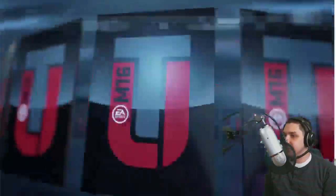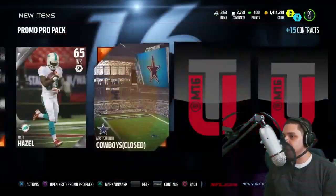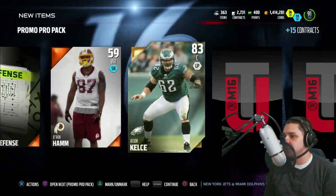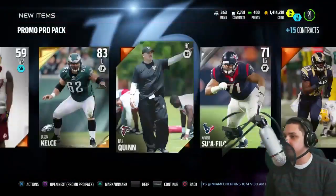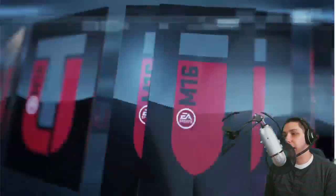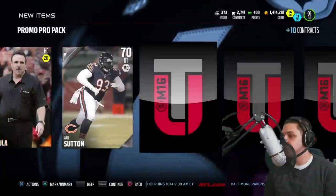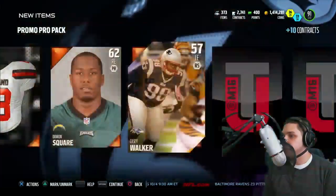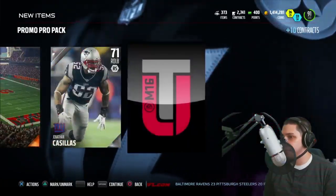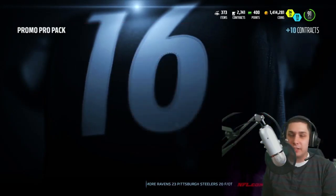Alright, let's get into the pro packs and see if we can get ourselves a Dante Culpepper. I remember back in the day when I was young and Dante Culpepper was beastin' for the Vikings. We're gonna — Travis Kelce, there's a gold — those were the days, man, for the Vikings. I'm from Minnesota, not a Vikings fan myself, but I know a lot of my friends and family were huge fans back then, and Dante Culpepper was a big reason for it. We get our gold as the last card and it's gonna be — alright, Jermon Bushrod. So we didn't really pull anything out of those pro packs.